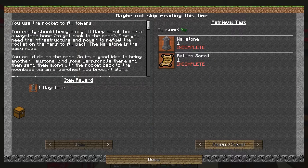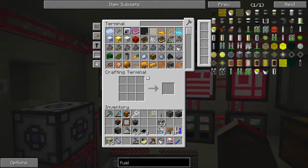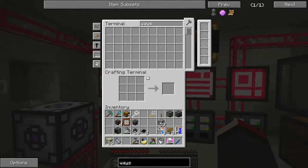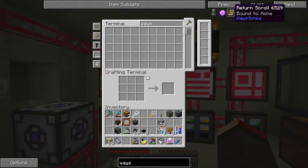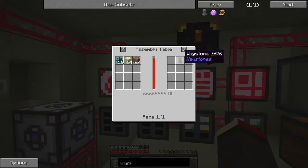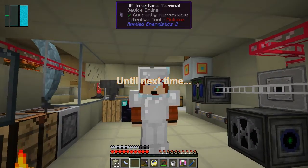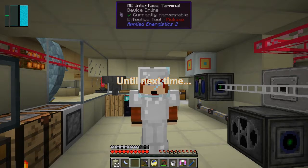The next quests open up: we've got to make a waystone and a return scroll. For a waystone we need 16 ender pearls, 64 end stone and 64 bricks - not really a big deal. For the return scroll we need 10 ender pearls and 10 books - also not a big deal since we can make ender pearls fairly quickly. I'm going to leave that until next time - so until then, bye for now, see you then.